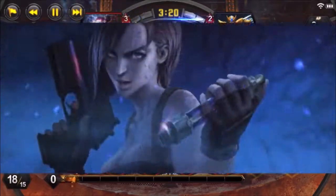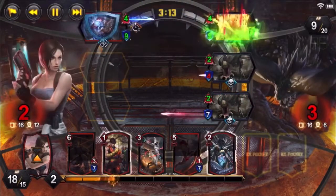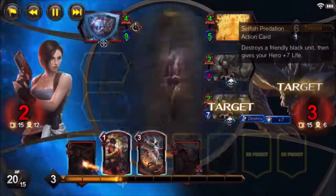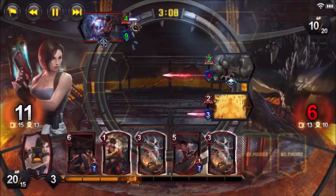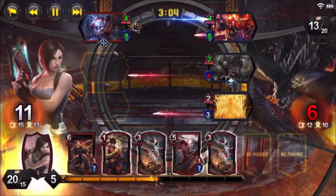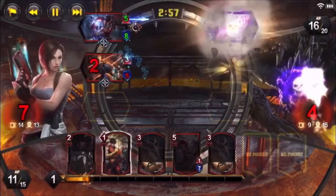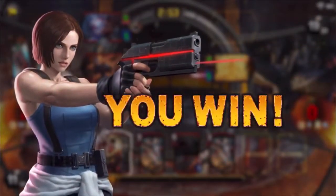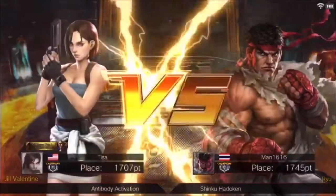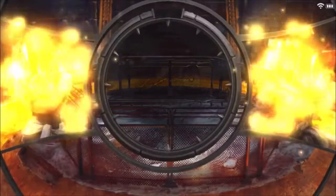I drop Ryu on top because that's my biggest threat. I know I'm not quite going to get there — he's going to try a Selfish Perdition — so I use Liberating Slash on the shield to get Ryu back up. I keep cycling with Ryu and Leon, and there you go — that's an example of Ryu's attacking ability proccing Leon's effect.